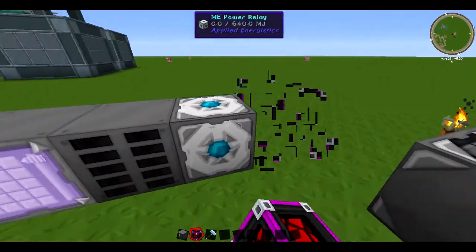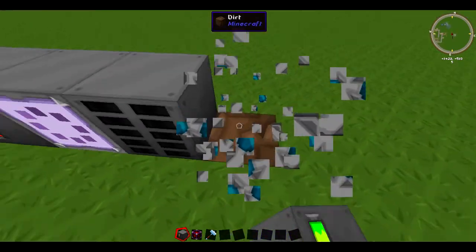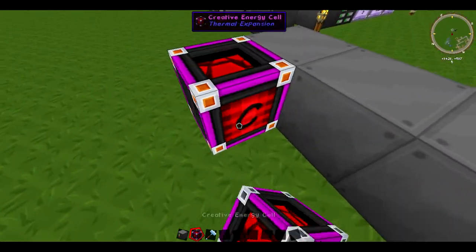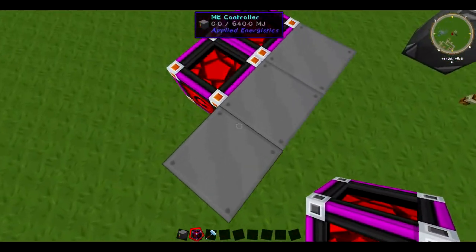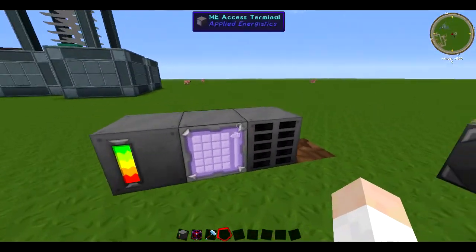You can't power it through any of the blocks. So if I knock this out again — there we go — I knock that out and I stick a creative cell there, nothing happens. But one there, and it does. So that's the basics of what you need for an ME system.